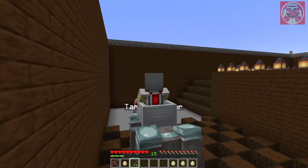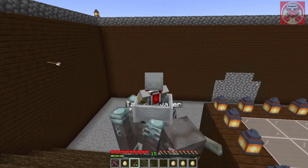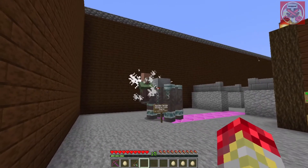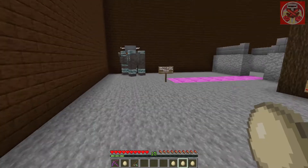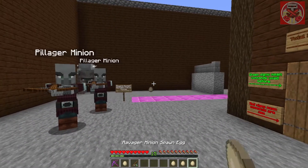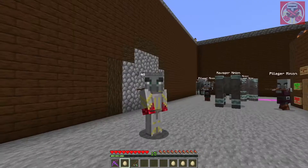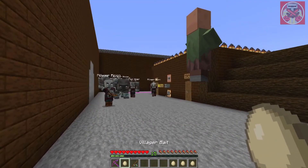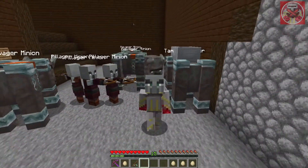This is a really cool way to go wherever you want — you can use it to go uphill or across dangerous paths. When you want to get off, just take it out of your hand and the ravager will follow the villager. This is a pretty cool way to bring your pillager army with you. The pillager minion spawn egg spawns your own pillager minions, and the ravager minion spawn egg lets you summon your own army and charge into battle. You can use the villager bait to lure your entire army wherever you want.